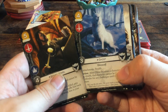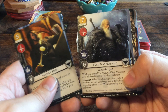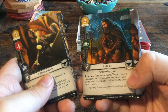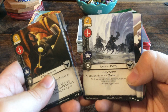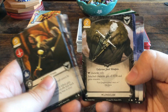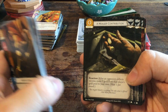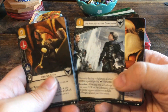Then we go to The Night's Watch: Benjen Stark, Ghost, Jon Snow, Maester Aemon, Old Bear Mormont, Samwell Tarly, Ser Waymar Royce, Yoren, Messenger Raven, Old Forest Hunter, The Ranging Party, Steward at the Wall, Veteran Builder, Longclaw, Castle Black, The Wall of course, A Meager Contribution times two, Take the Black, and The Sword in the Darkness.